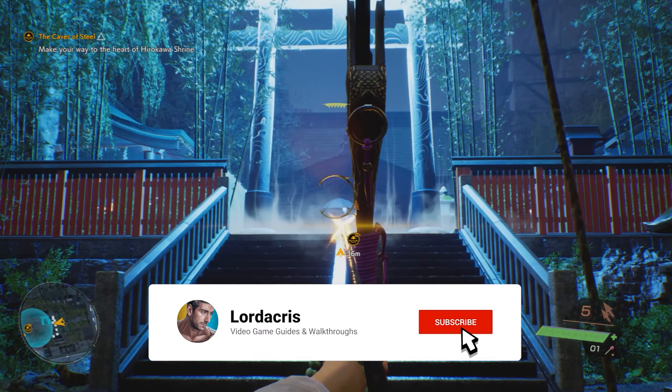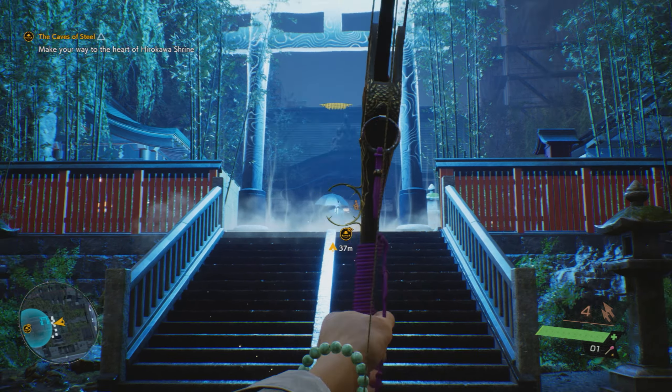Hey guys, Lodocus here with our achievement guide for Ghostwire Tokyo. This one is called One Fell Swoop, and it requires you to defeat five or more visitors with one corporal.